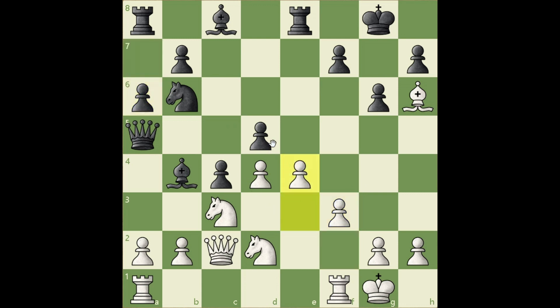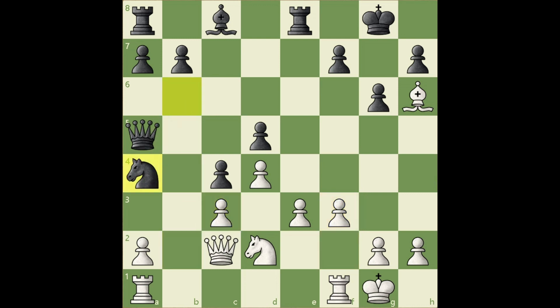Let's say Black takes here — then the f-file would be open for a rook. If Black tries the previously mentioned plan with takes, we can just play rook to c1, and Black cannot make progress on the queenside.